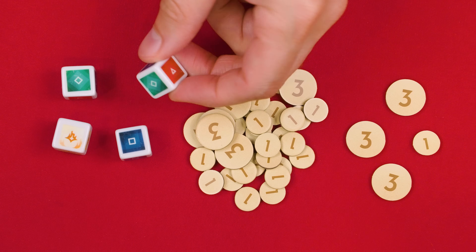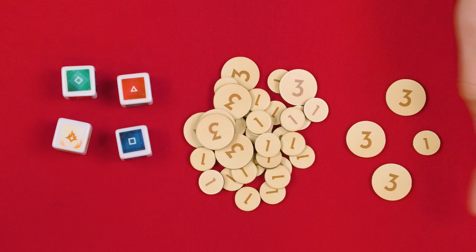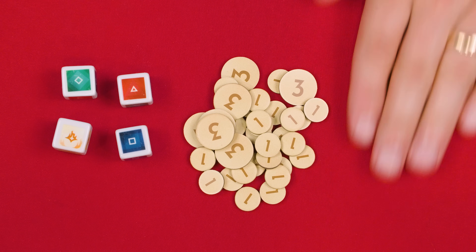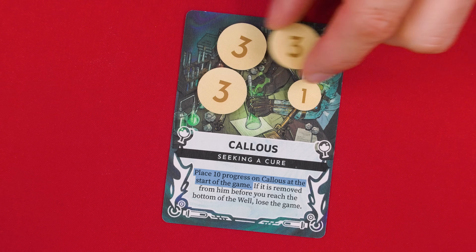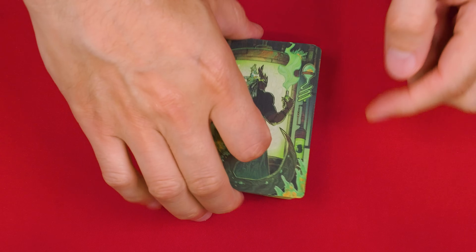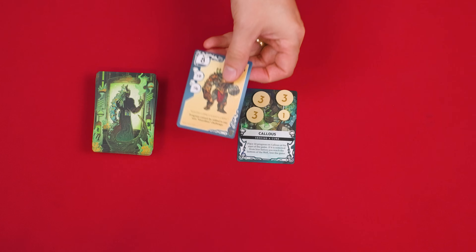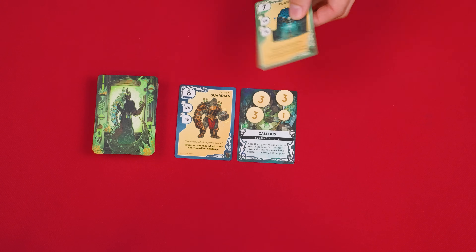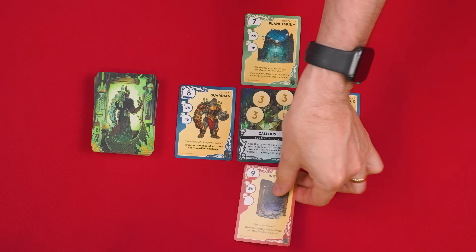Nearby, set the game's six-sided dice and what are known as the progress tokens. Collect a total value of ten progress tokens, and as instructed, put them on the Master's card. The cards with this back make up the well deck, which you shuffle and set face down nearby. You then deal one face up by each side of the Master's face down card, so it looks like this when you're done.